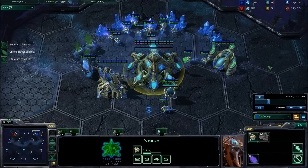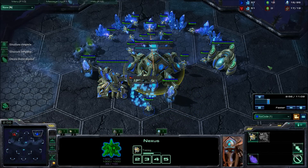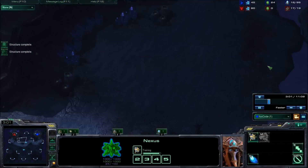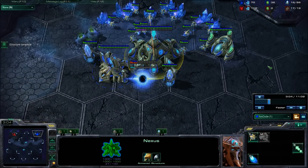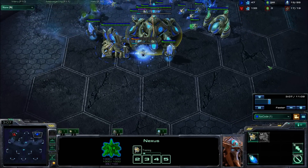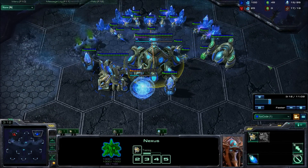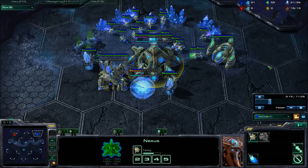Now we just throw down the cybernetics core and we will get our zealot out on 19 supply. The three units you build first are a zealot, followed by a stalker, followed by a sentry - so you've got one of each gateway unit. The zealot is generally good early defence against cheese and stuff.